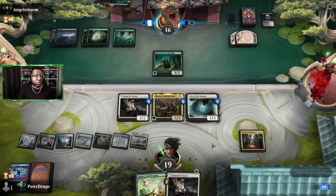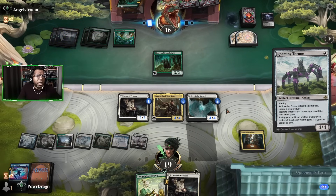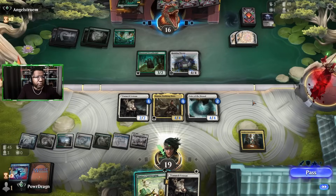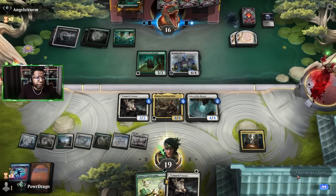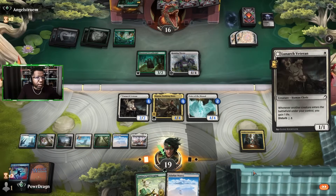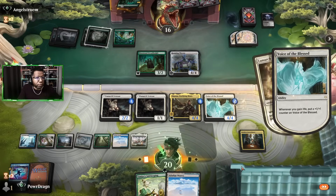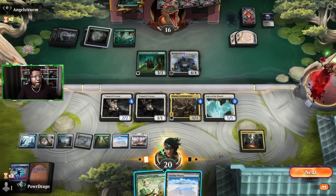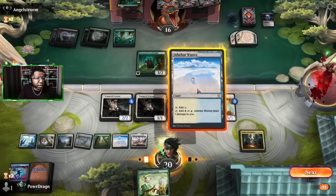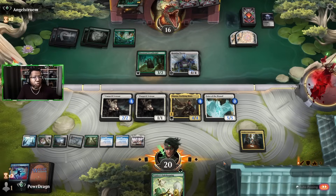Getting close to where we want to be, start turning things around — now we can start thinking about attacking. There's a Roaming Throne, I mean I guess you could play it. No attack for the opponent, excellent. Now it's just a matter of how greedy we want to be, but I think we go ahead and play this, go to the end of turn, draw one, leave up a Safekeeping and try to get crafty.